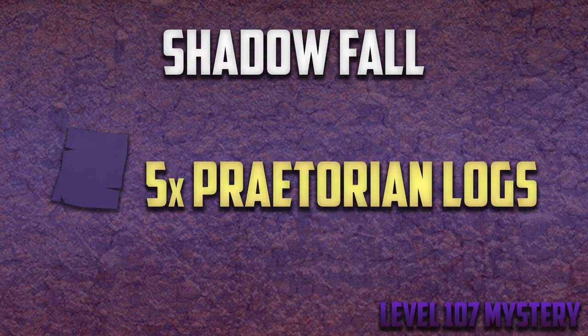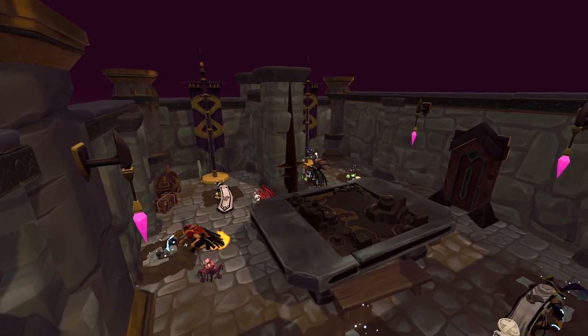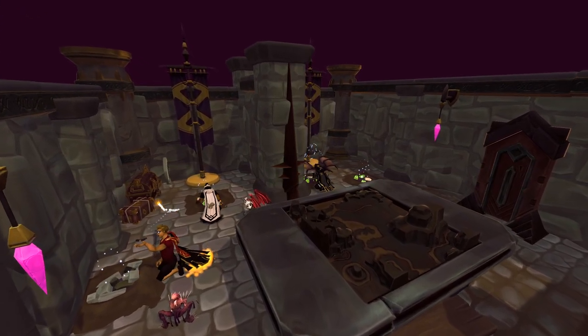The next mystery is Shadow Fall. You'll also need to be level 107 for this, and you'll need to find 5 journal pages found at the same excavation sites as the previous mystery. Once you have all 5, head back to Dr. Nabinic to complete the mystery.